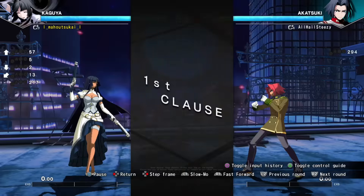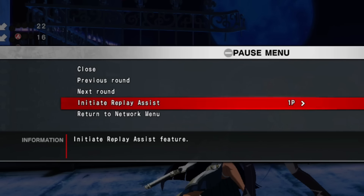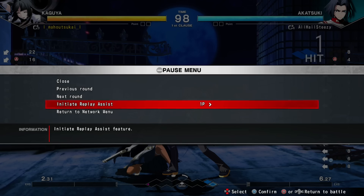Under Night, Tekken 8, and also Guilty Gear Accent Core Plus R go an extra step — while you're watching the replay you can pause. I'm using Under Night Inbirth 2 for this, partly because the game is new and partly because I've actually gotten some time to play. You know I haven't gotten to play Tekken 8 yet. And you have this nice little function right here called Initiate Replay Assist. This is what you're looking for.